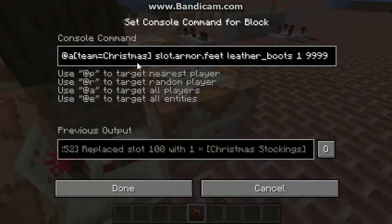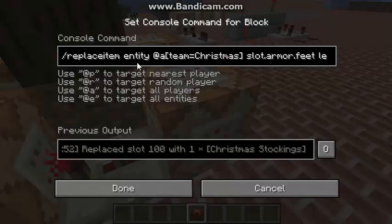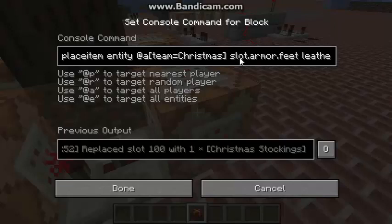So here's the command: replace item entity at all a, which is targeting all players that are on team Christmas. You don't have to have that team, but I figured on a server you might not want everyone to have the colored boots.